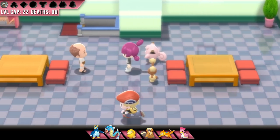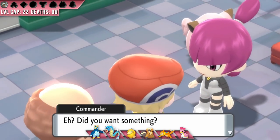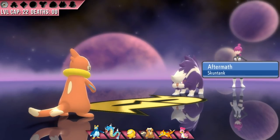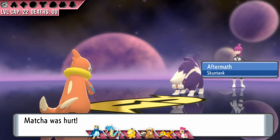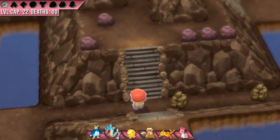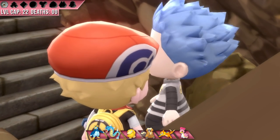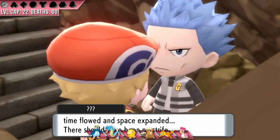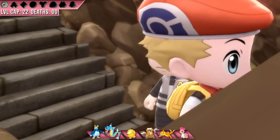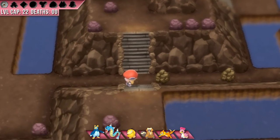With our second badge in hand, we can now use Cut, which means we have to head to the Galactic Building and save the Bicycle Shop Man, but first we battle Jupiter. Her Skuntank can be pretty tough, but we have a full team and quite a bit of power. We even let Matcha grab the KO for the flex points. With the Bike Man saved, we grab our bike and continue on. In Mt. Coronet, we run into chibi Cyrus. I know he's bent on destroying the world, but when he's so small I can't help but think I can fix him — he doesn't need therapy, he needs my friendship. We're going to get through this and you're going to go to therapy.